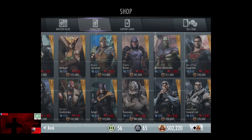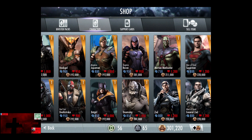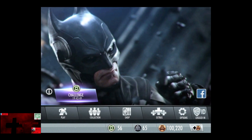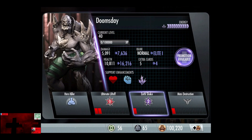The reason that we're buying Doomsday is that the fifth challenge of John Stewart Green Lantern is going to be significantly easier with Doomsday. So we have 100,000 credits to upgrade our specials and we're going to go into Doomsday. With no promotions, he's at 5,091 damage and 10,811 health. With the promotion, he goes up to 7,636 damage and 16,216 health.